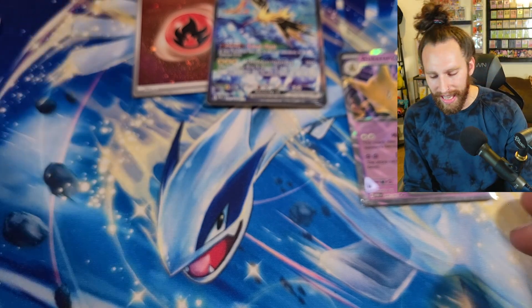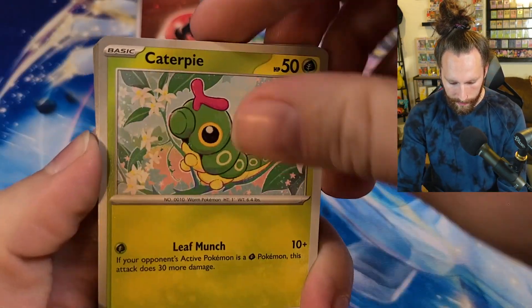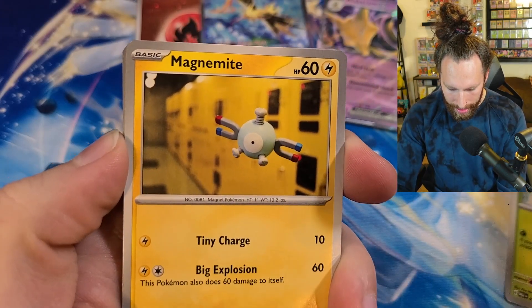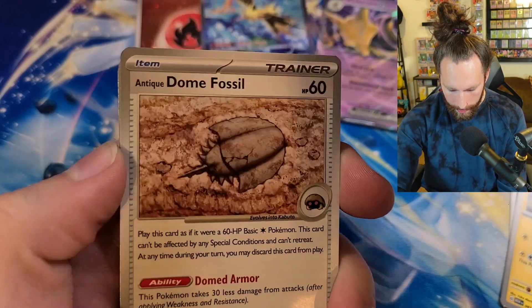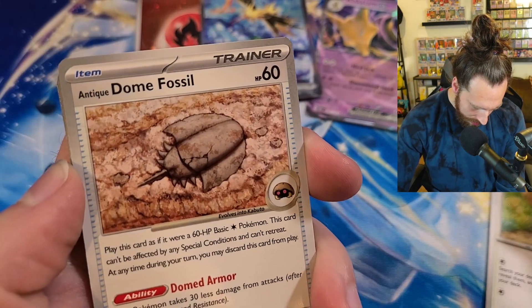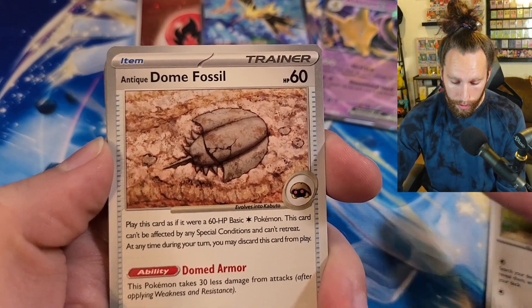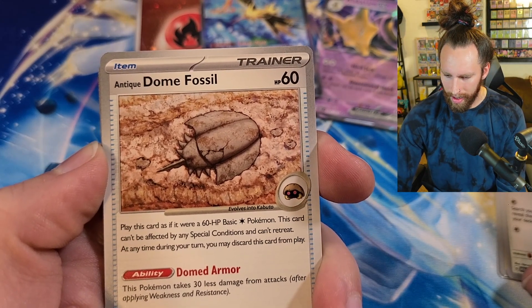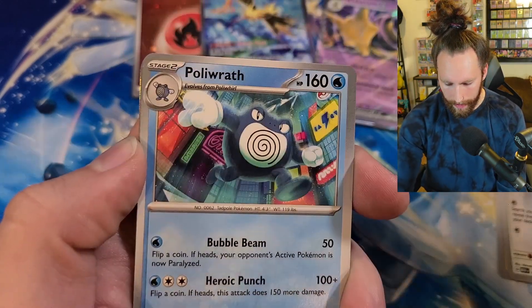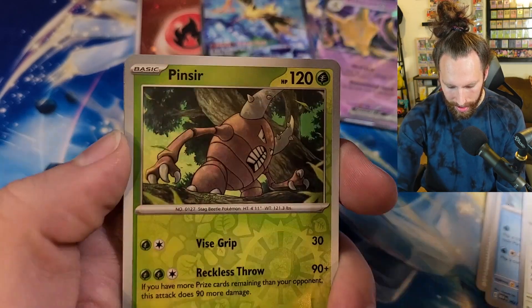We're going to grab some Dragon Shield sleeves and sleeve up these guys, make sure they're nice and protected. Last pack - can we top any of that? We got Caterpie, Magnemite - I love the art on these cards, holy smokes they look great. Eevee kind of reminds me of a nostalgic-looking Eevee with that watercolor style. We got Antique Dome Fossil - this Pokemon takes 30 less damage from attacks, and it basically evolves into Kabuto, a callback to the games.